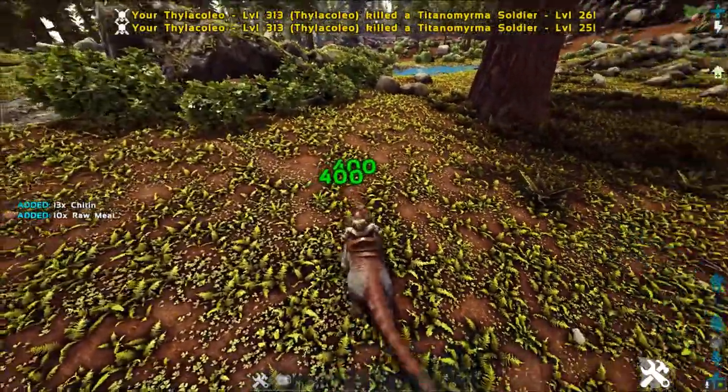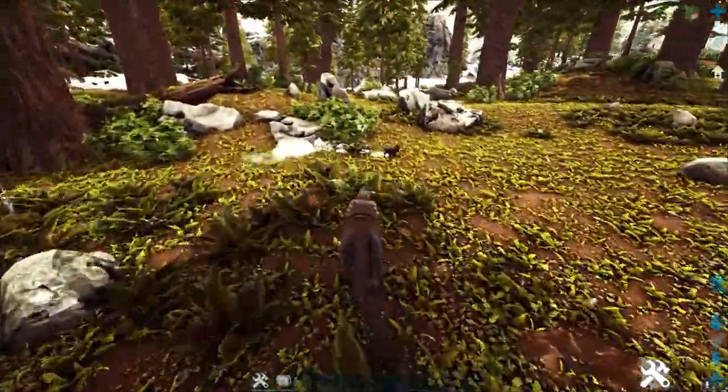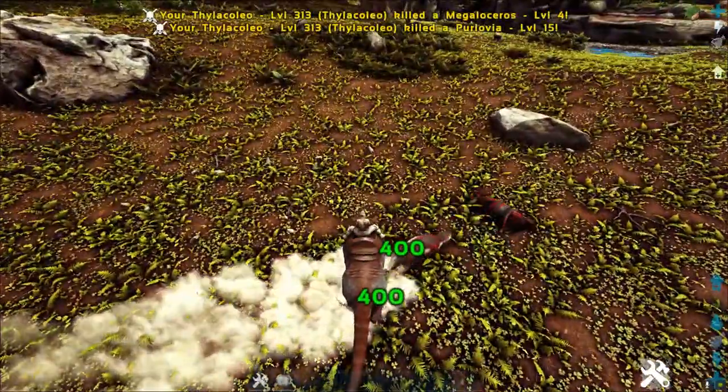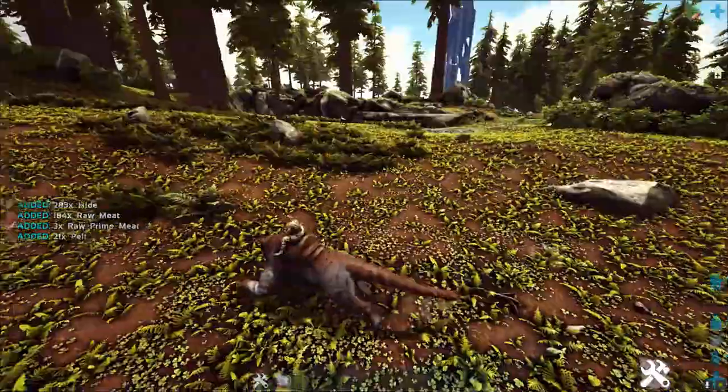If you climb over the top you'll obviously fall, so what you should do is go back to the ground quickly and drop off so it doesn't take a bunch of fall damage — yes, they do take fall damage. It's a really neat mechanic though and there's something really cool about it I'll go ahead and show you.